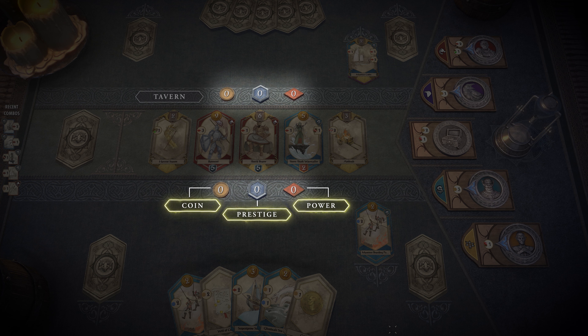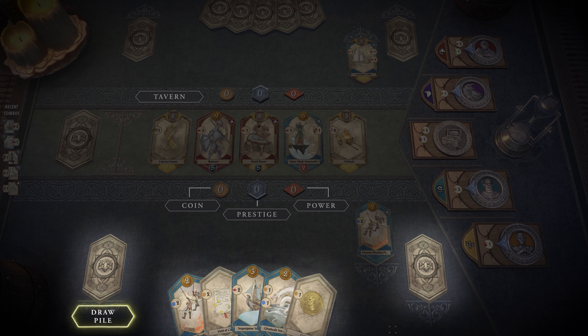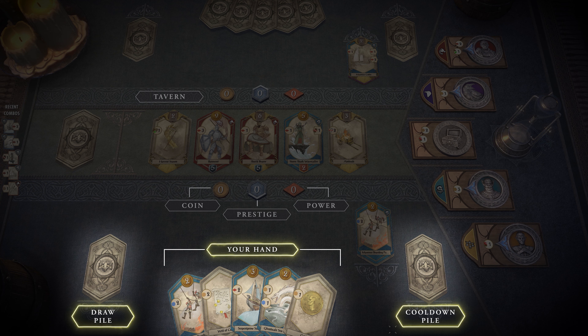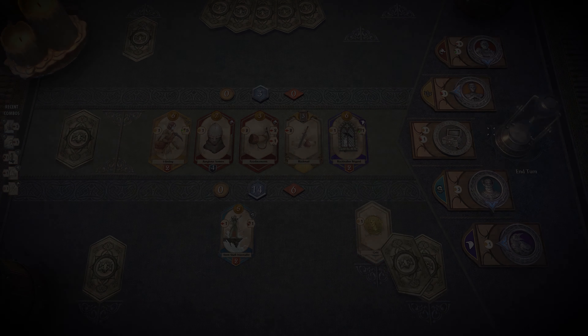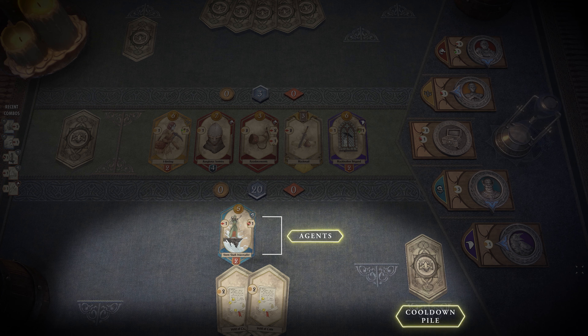We'll talk more about these resources in just a minute. Along the bottom of the board are your draw pile, your current hand, and your cooldown pile. Each turn you draw five cards into your hand and play them. Once your turn is over, all cards except agents are sent to your cooldown pile.